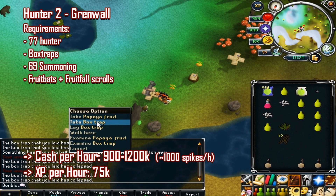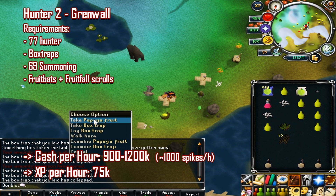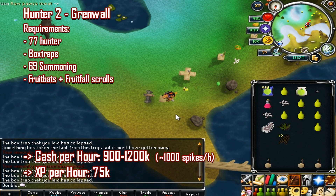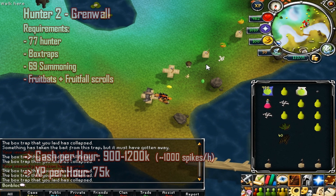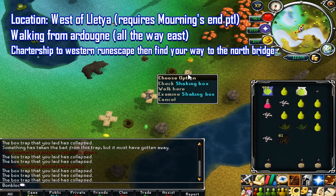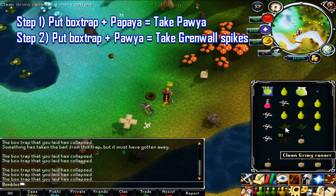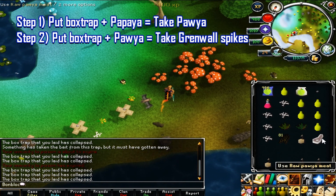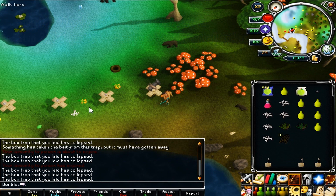The next hunter method is grenwalls. This requires 77 hunter, box traps, 69 summoning, fruit bats, and fruit fall scrolls. You'll make between 900 to 1,200k profit per hour, around 1k spikes per hour, and about 75k hunter XP. You need to have completed Underground Pass and ideally Regicide. You can get there via Lletya (requires Mourning's End Part I) or easier via charter ship all the way west, then find your way north to the bridge. Place box traps baited with papayas — you'll catch pawyas, use those as bait, and catch grenwalls for big profit.